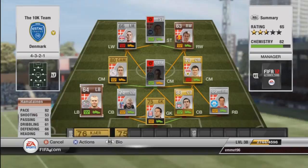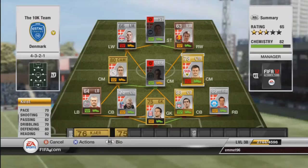So now at centre mid, we have Kavist with 70 pace, 70 shooting, 82 passing, 70 dribbling, 80 defending — quite a very solid player. Cost me 650 coins, scored a few good goals, he was very good defensively as well, got back, made a couple of tackles — very nice player to have on the team.